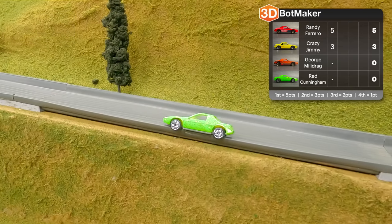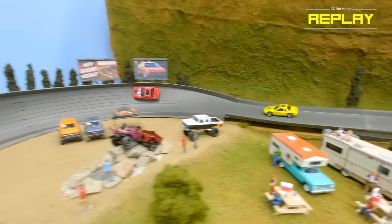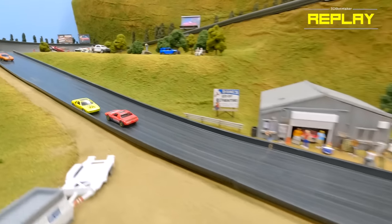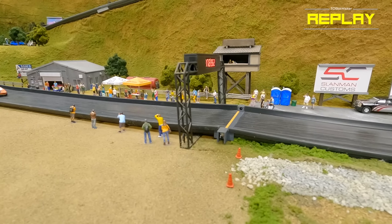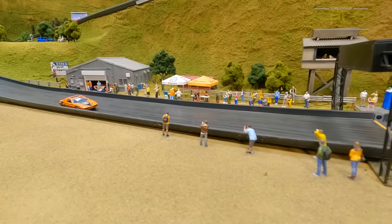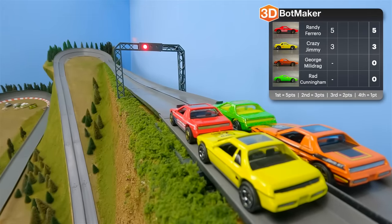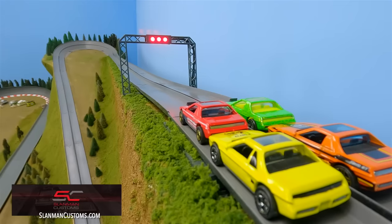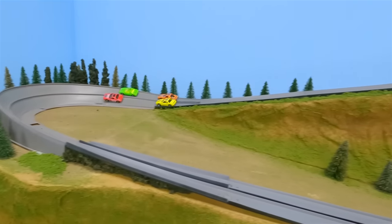George Milledrag stalls out before the finish. Rad Cunningham's car turned around backwards with his wheels off the side of the road. Let's see that finish one more time — Randy pulls too hard to the left but spins around to block Crazy Jimmy. An impressive move right there — that move was definitely from the Crazy Jimmy playbook. Our first time set on the track by Randy Ferrero: 17.2262 seconds. We have a new, more accurate timing system sent in by Slanman Customs. You can pick one up yourself plus other accessories at SlanmanCustoms.com.